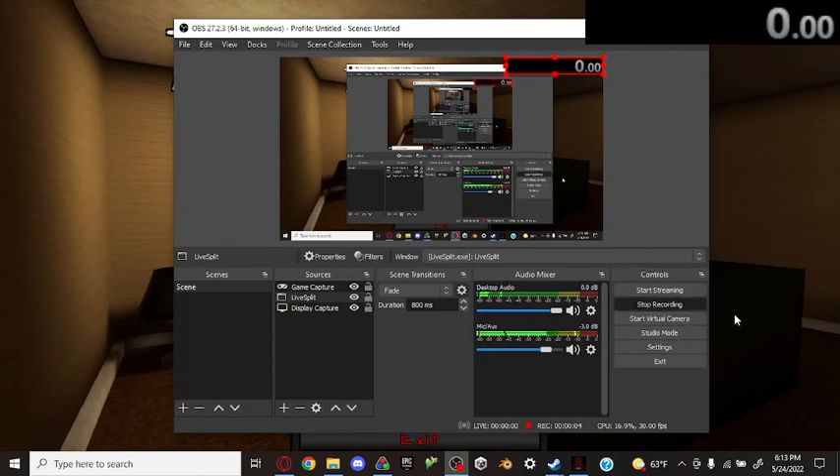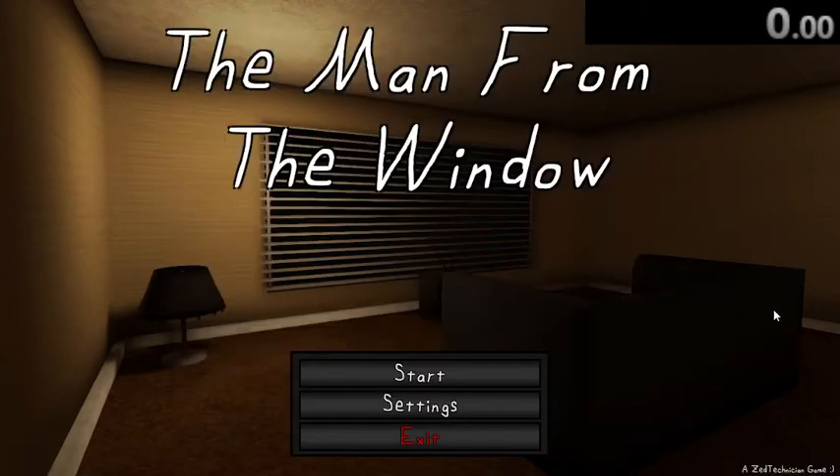Hello everyone, I'm the EG. Today I'll be teaching you how to speedrun The Man from the Window. This game is quite simple — you can beat it in less than 51 seconds as an estimate if you were to get very lucky. The current world record is held by me, done today actually, just a few milliseconds off the previous world record. I'll be teaching you how to speedrun every single category. There should be timestamps in the video.